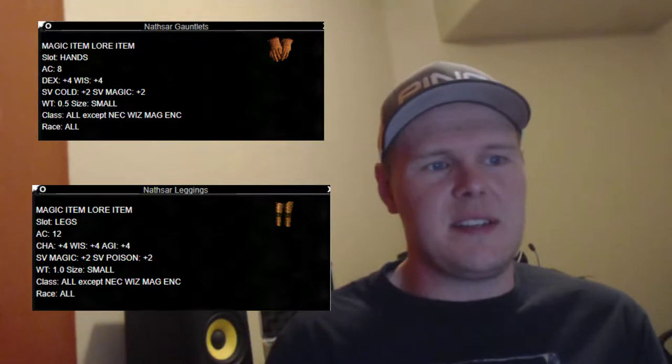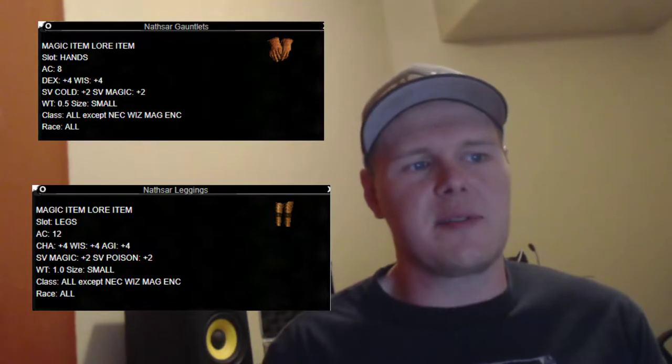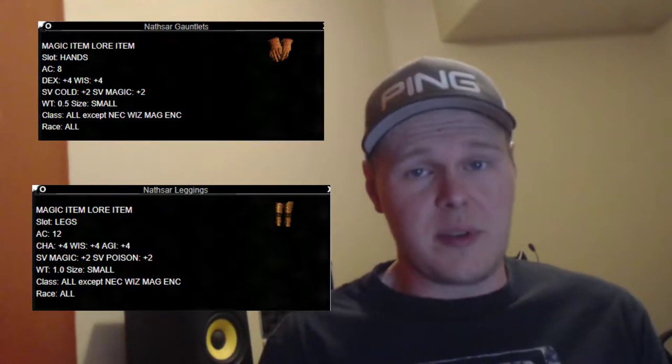Moving on to gloves and legs, both are Nassar. Nassar Gauntlets — 500 platinum for 8 AC and 4 wisdom. And then for the legs, Nassar Leggings — 400 plat for 12 AC and 4 wisdom.